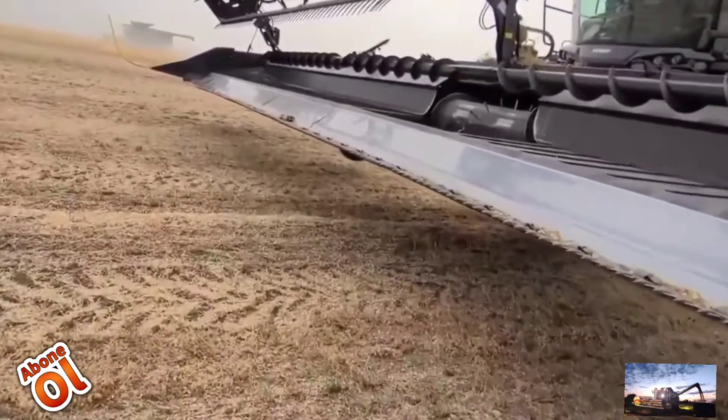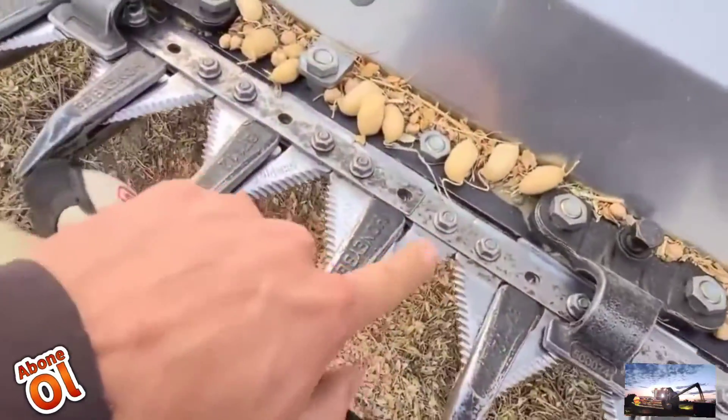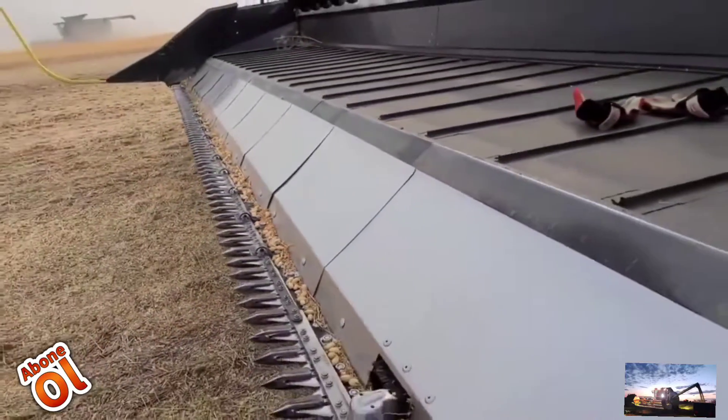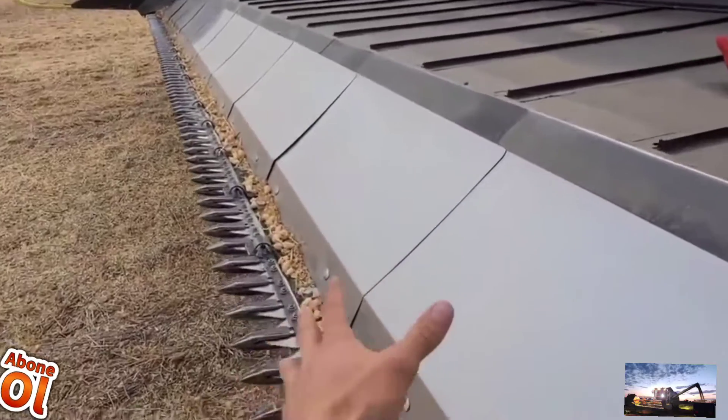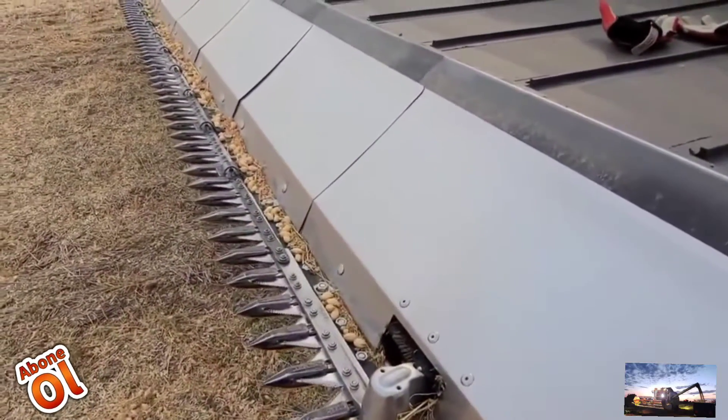When you're cutting on the ground you're always in the dirt, which is hard on sections and dulls them out, and you can get rocks. Let's talk about the Honeybee for a second. This is a gigantic transition plate — when you're in lentils, you will love this transition plate.